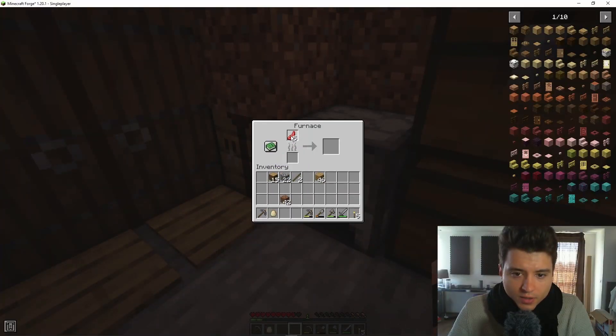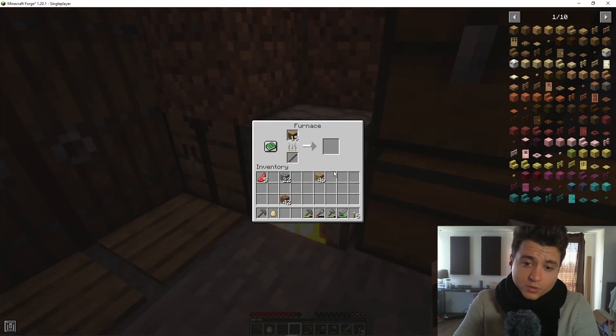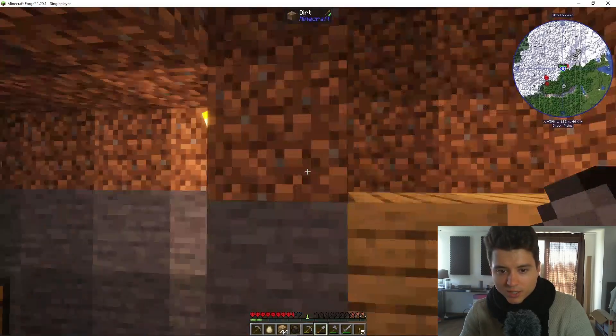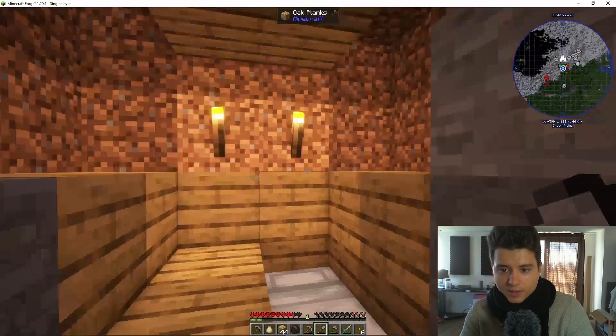What do we have here - let's put that in there. It would be very good if I had some normal coal so I don't waste oak logs to create charcoal. I think what the episode will be today is just building a shelter - let's build a nice shelter.